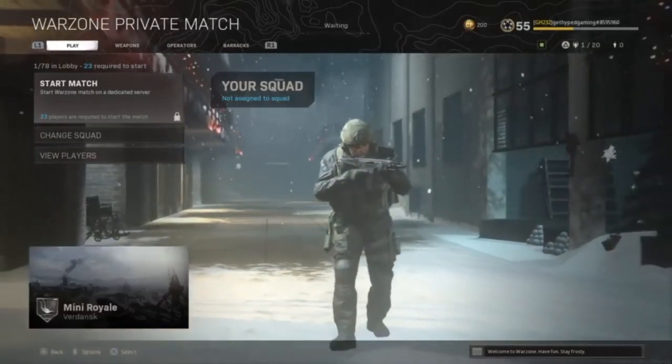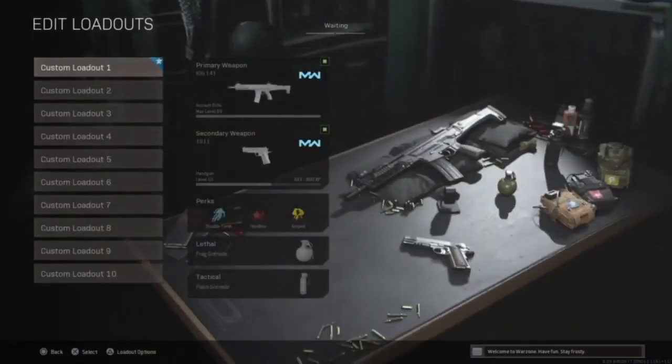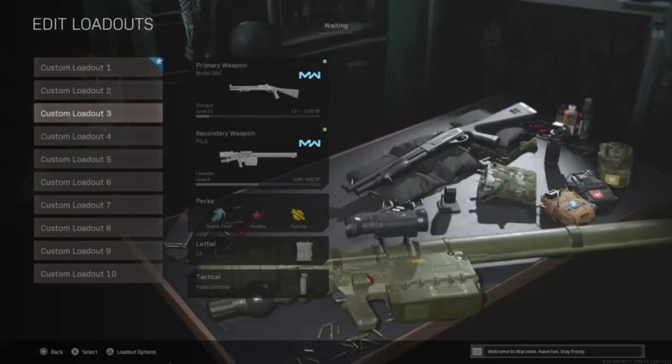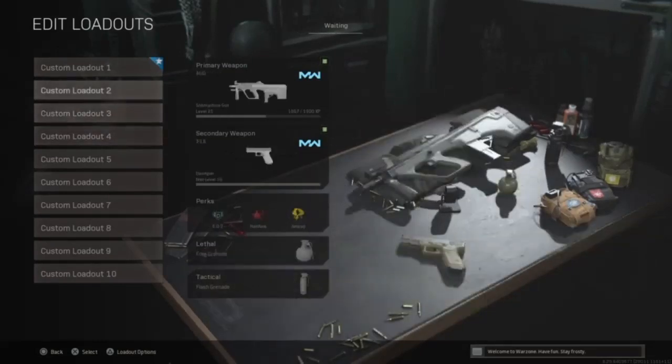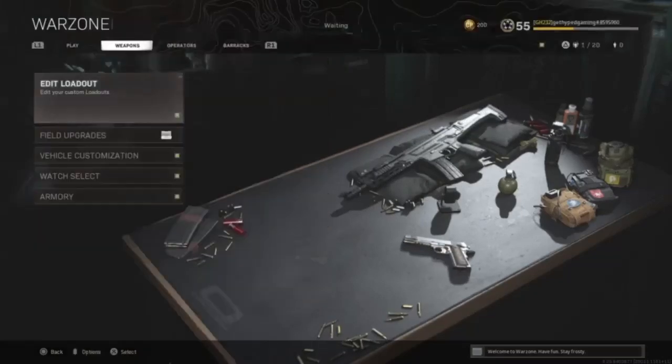A few things you do want to know: you need to go to Weapons and edit your loadout. Everything is stock as we left it, but you're going to have to go through and re-edit all of your guns once you go into this mode.